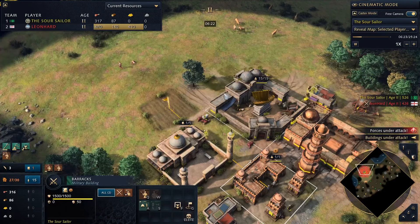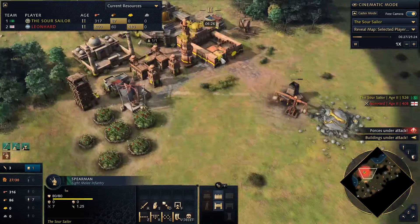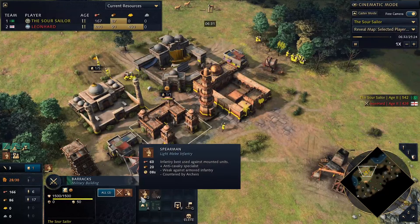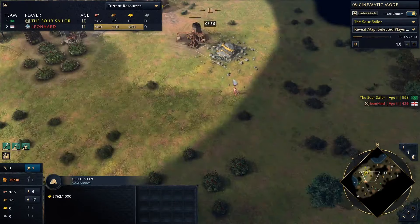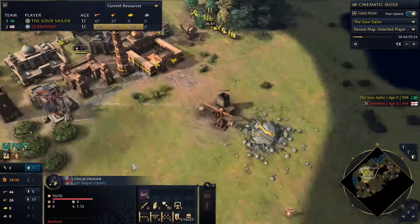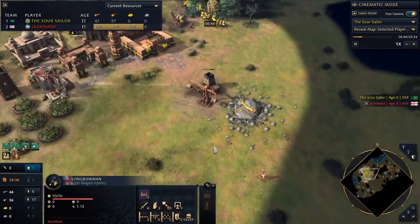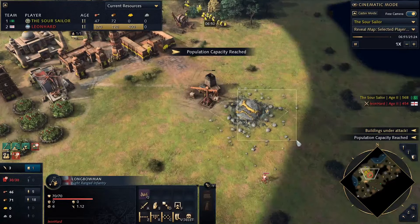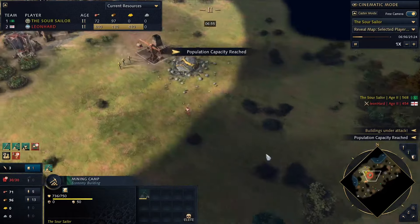I lose a villager because I wasn't paying close enough attention, but we get the spearmen in and we're just going to kill them off - easy peasy. I've got my spearmen now protecting that area, and because I've got the scholar in the barracks we've now got eight-second spearmen, so we're producing spearmen super quickly. We're going to get attacked again - as always with the English they do their longbow rushes. He hasn't really got enough longbows to cause me any real problems.